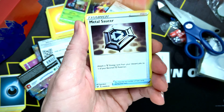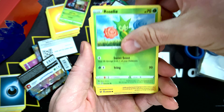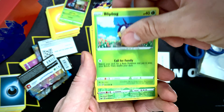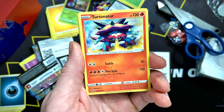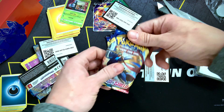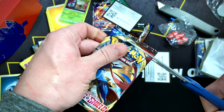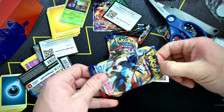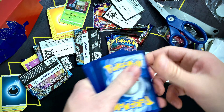If you could go ahead and smash that like button — I bring out daily Pokémon content every single day! We have a Metal Saucer, Goldeen, Goldeen, Azurill, Joltik, Silicobra, Snom, Rillaboom, and a Turtonator non-holographic.